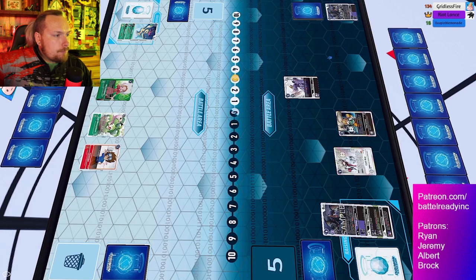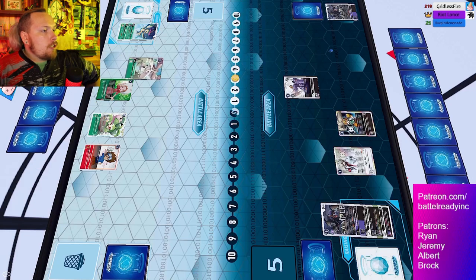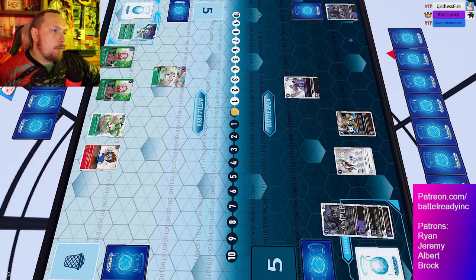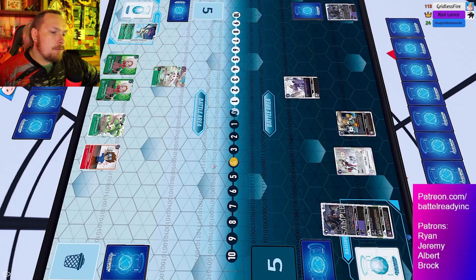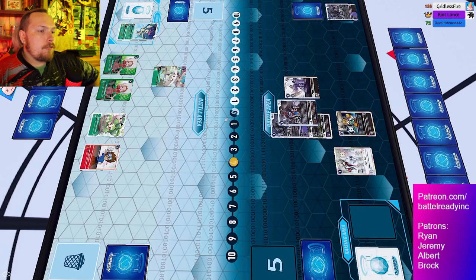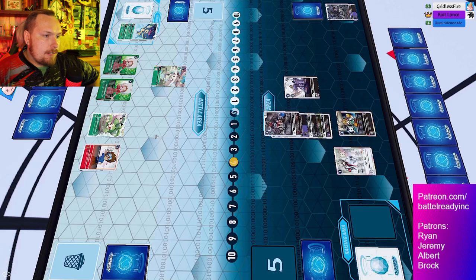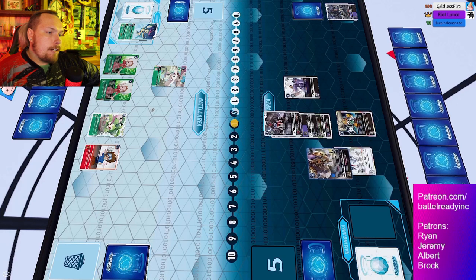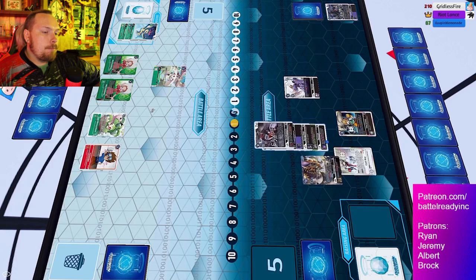Judging by the hesitation, they might already have an Alphamon in hand. Kicking back to Green - we see the hard drop of Terriermon, the memory blocker. This is super crucial given how the new X Antibodies are working: gaining free memory off evolving on top of each other, as well as the Dorumon giving free memory when a source is played underneath.